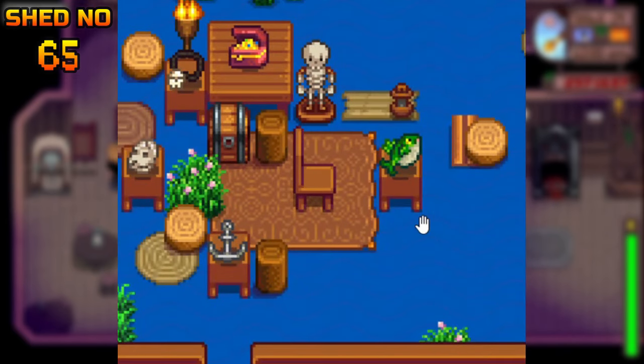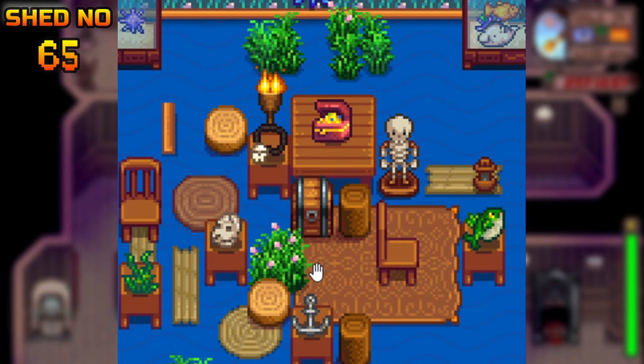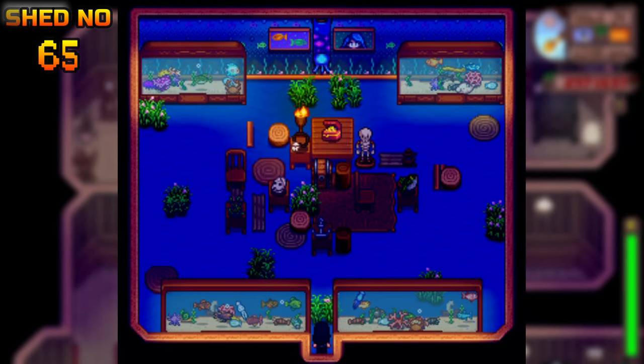This one is called Shipwreck — it's a ship that got wrecked. These are the remains of a ship deep under the water. We have some fish living inside of it, a literal human skeleton, and a skull. We also have a treasure chest — and since I'm the one who found it, I'm rich.